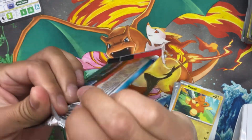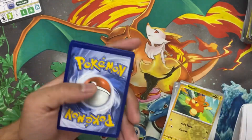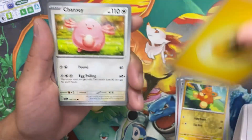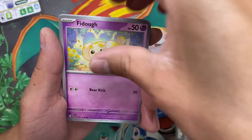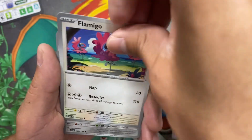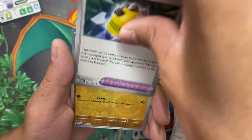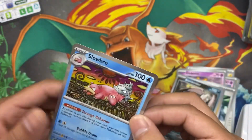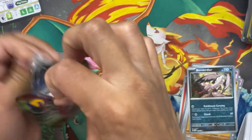Third pack magic — third time's the charm, come on! Starting off with electric. Chansey, Rare Candy, Fidough — wow, he looks gigantic right there — Flamigo, Forretress, Rocky Helmet, reverse holo Banetite, reverse holo Bombardier, and we got a holo Slowbro. Okay, okay, okay! Cry on — heart of the cards, it's time!